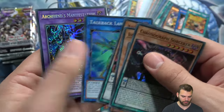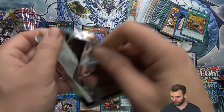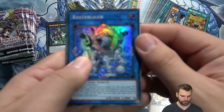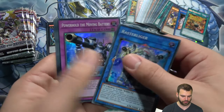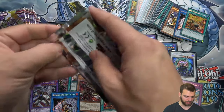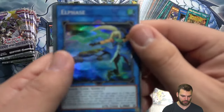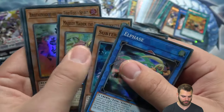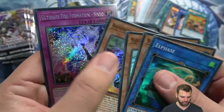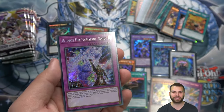Archfiend's Manifestation. I like how they don't have Summon Skull in the name — they're calling it Archfiends. I wonder why they chose not to put the name Summon Skull in the title. Elfase, Sub-Terro cards are back again.